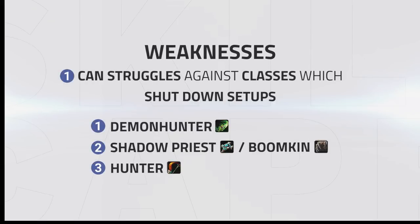Now let's take a look at some of the weaker points of Armpala. Armpala can struggle against comps that can shut down their setups. The classes that can be challenging when playing Armpala are demon hunters, shadow priests or boomkins, and hunters. Let's break down each class and take a look at why they prove to be a challenge.